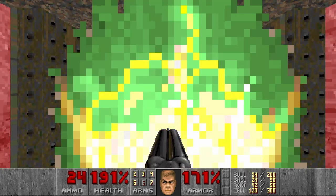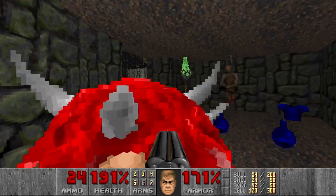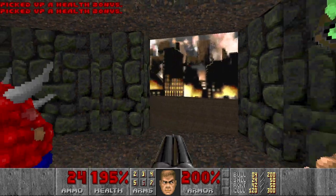So we go through this teleporter. Next there will be a Cacodemon over here, and if we take this teleporter we can telefrag him. Grab the Mega Armor, and now we go kill the Pain Elemental.